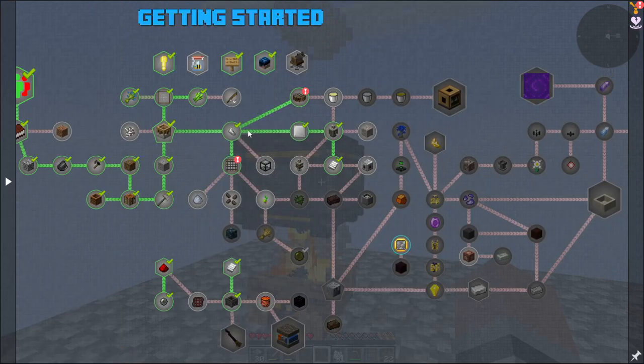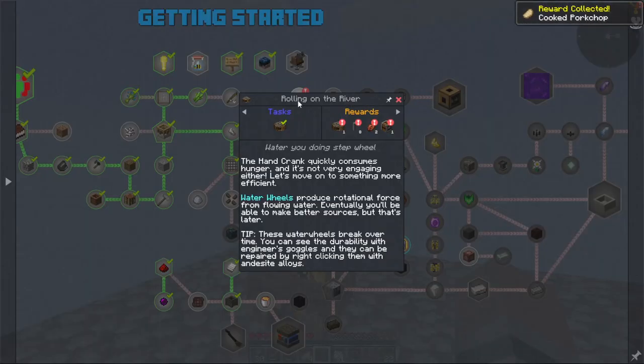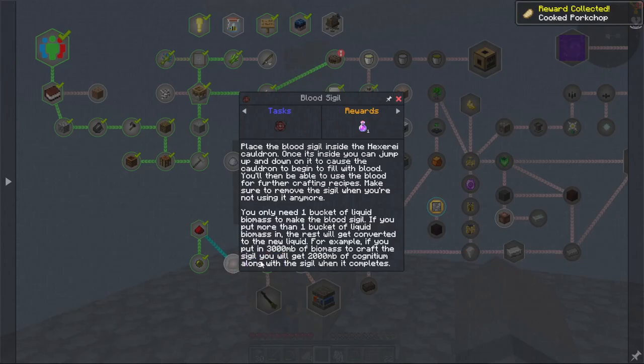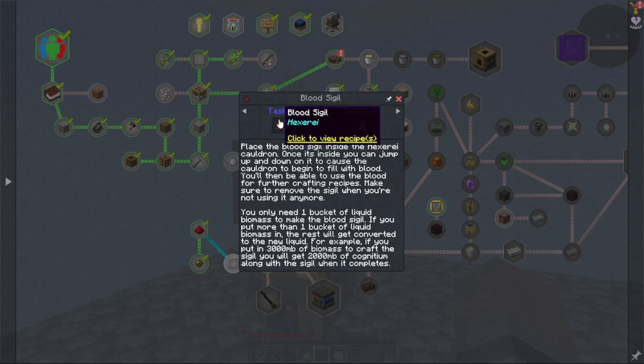We got the reward for that. We need a blood sigil, and we'll then be able to use blood for further crafting recipes. Make sure to remove the sigil when you're not using it anymore. You'll need one bucket of liquid biomass to make the blood sigil. If you put more than one bucket, the rest will be converted into the new liquid.